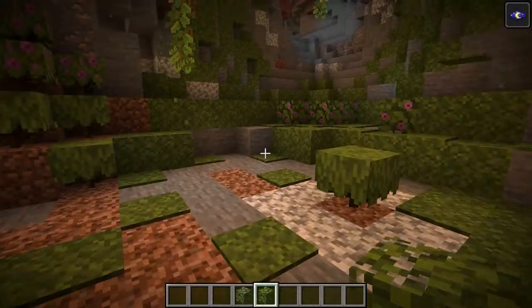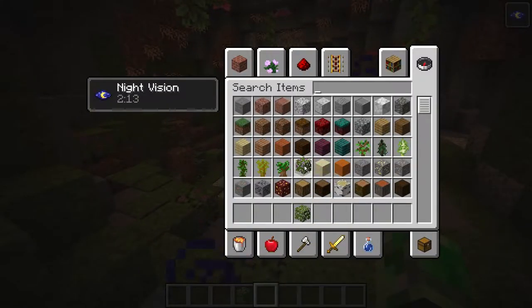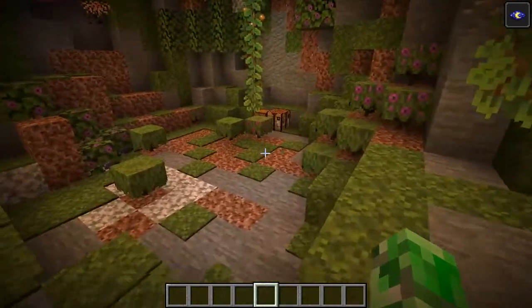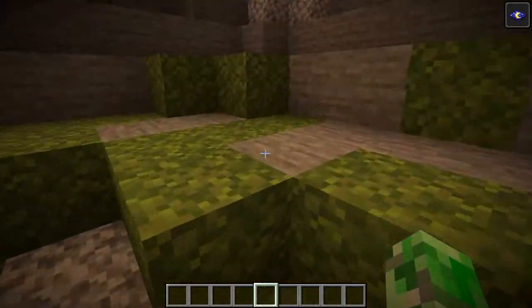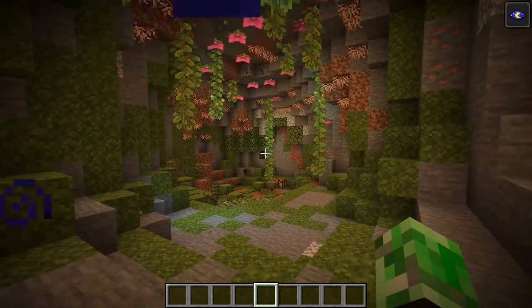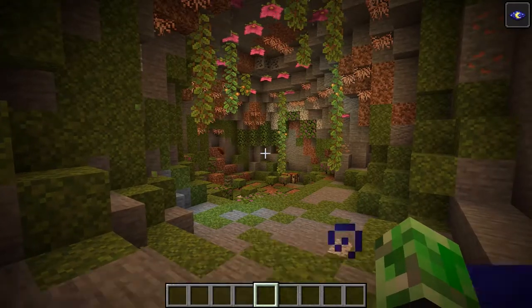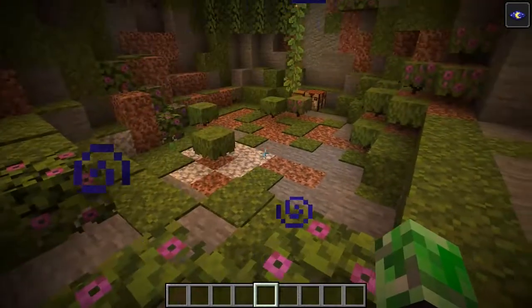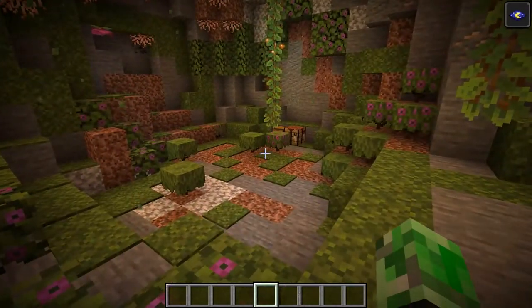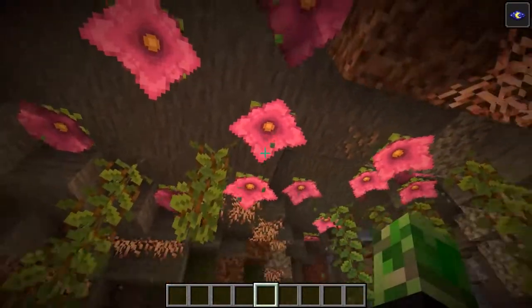There's also going to be a new tree - there's no sapling for the tree yet - but we do have the flowering azalea leaves and the regular azalea leaves over here. So there's going to be a new tree in this game, but obviously no sapling. The saplings would pop up if you searched for them. I know there's going to be a tree because why would there be leaves if not, right?